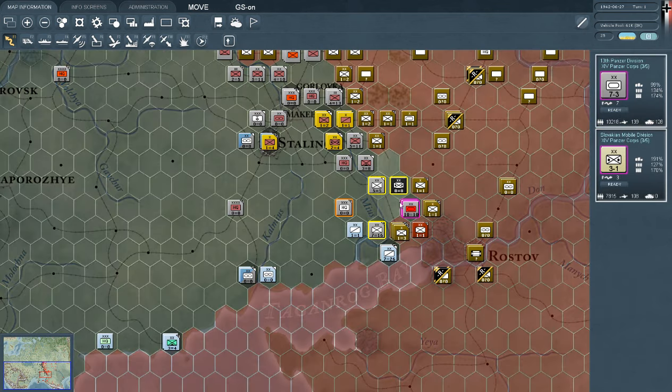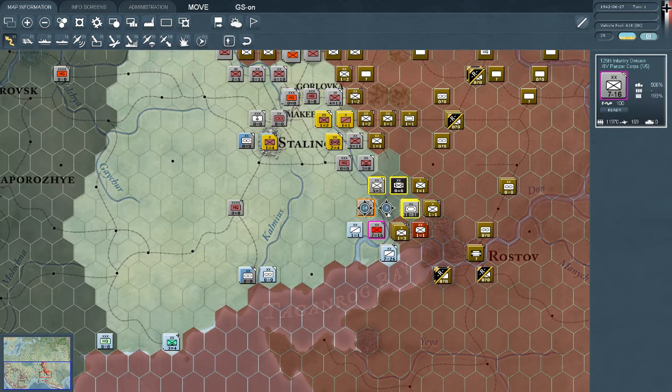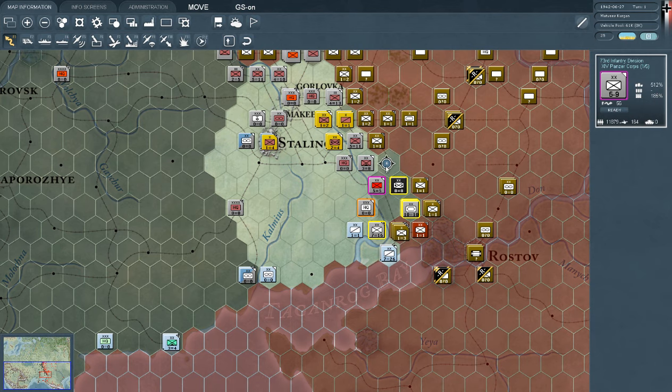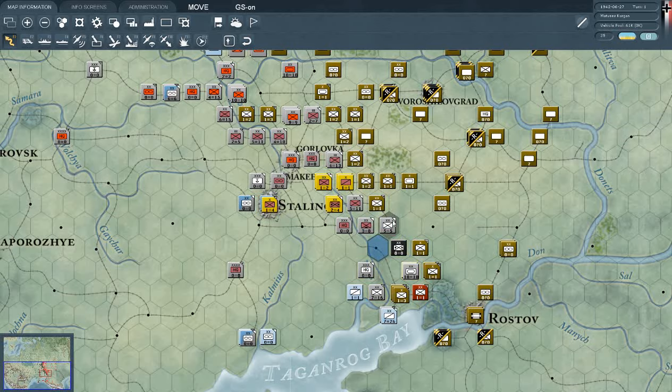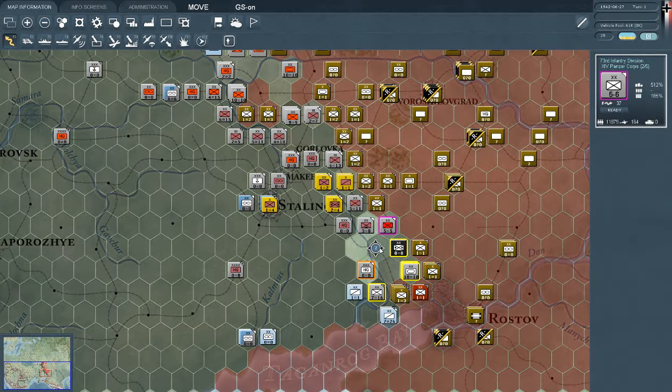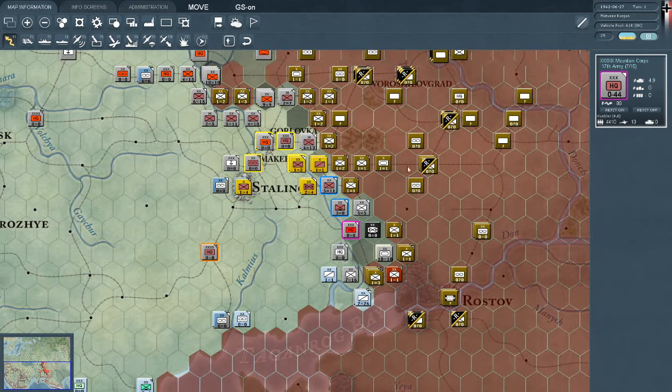We won't be able to attack, but that's nearly perfect. These guys can be supplied by this HQ unit, which we can maneuver up here. Unfortunately they're stuck against the water line there — that's so perfect! Let's move this unit in here, the 73rd Panzer Infantry thing. We'll move you up here. I'll move this headquarters unit close up. We'll be okay.